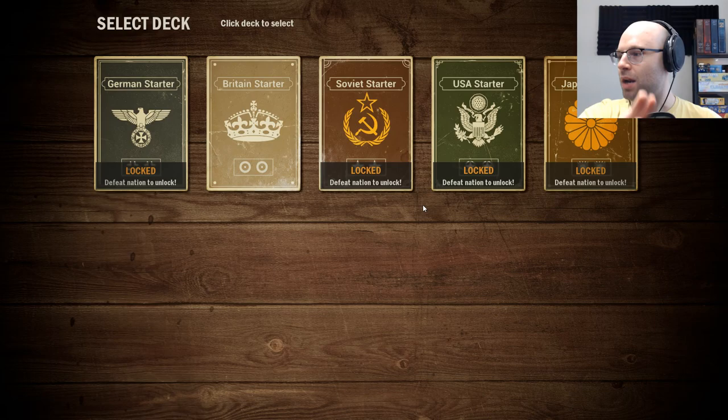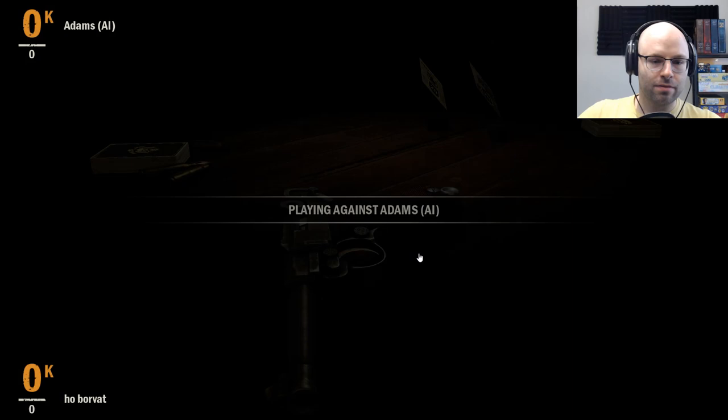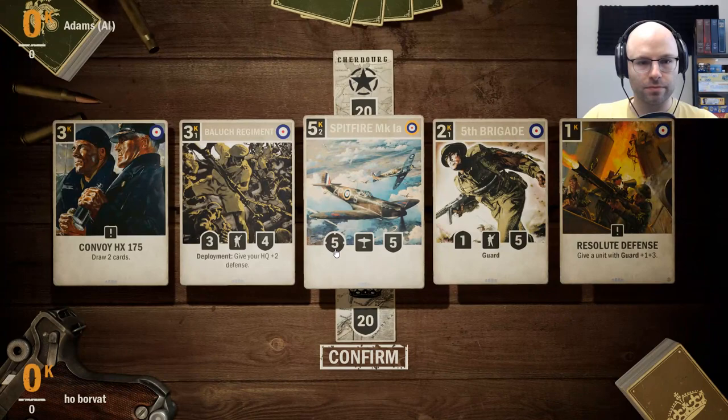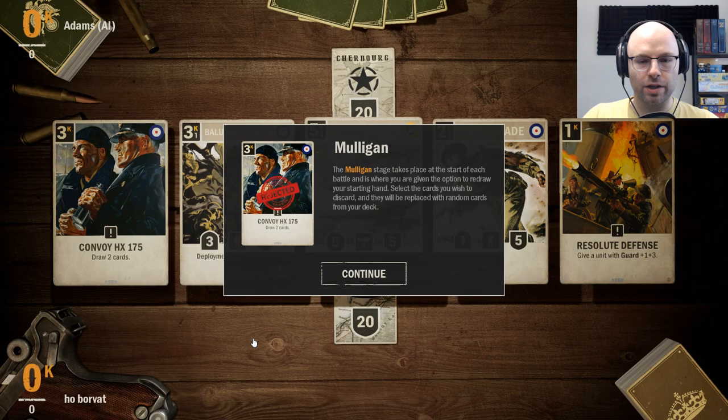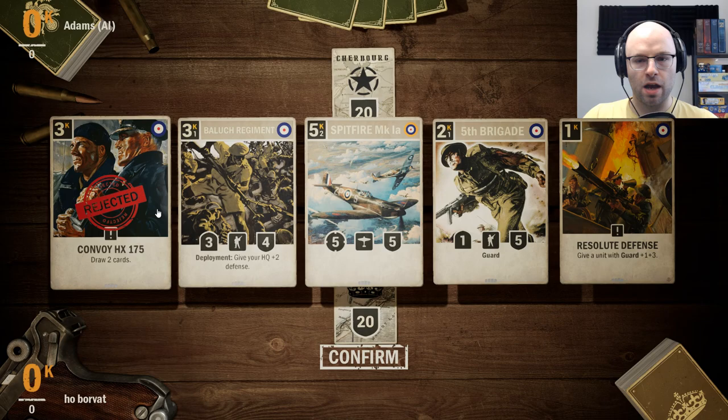Now, who must we defeat? It's a classic — it's the rematch everybody's been waiting for: Britain versus America. 1776, part two — get your tickets! This seems like an event that would be on DAZN. The mulligan stage takes place at the start of battle, where you're given the option to redraw your starting hand.